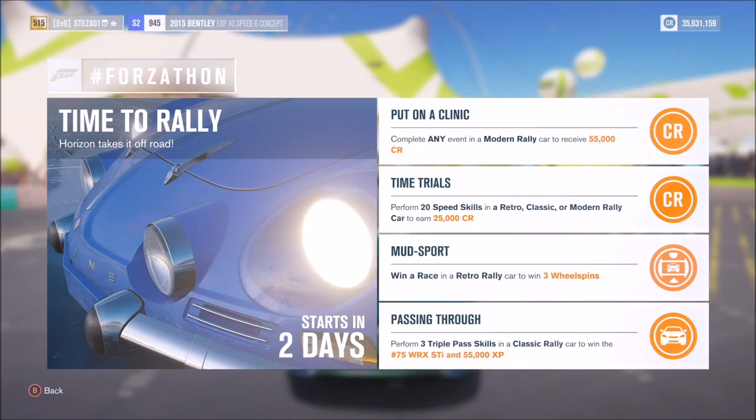Hello and welcome back to Everything Gaming. Today I'm going to show you how to complete every single challenge in the next Forzathon event called Time to Rally, in which you can win the number 75 Subaru WRX STI. The first challenge, Put on a Clinic, wants you to complete any event in a modern rally car for 55,000 credits. Time Trials wants you to perform 20 speed skills in a retro, classic, or modern rally car for 25,000 credits. Mudsport wants you to win a race in a retro rally car for three wheel spins, and Passing Through wants you to perform three triple pass skills in a classic rally car to win the number 75 WRX STI.